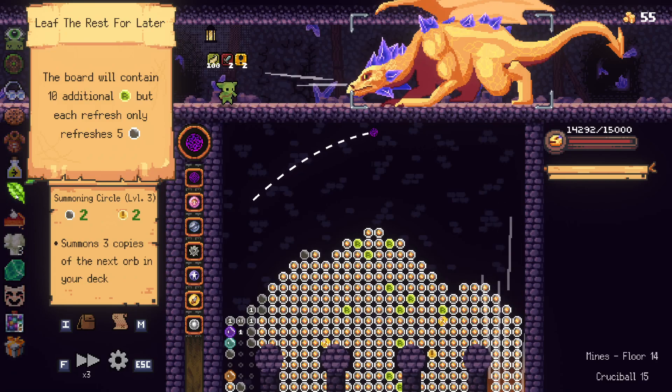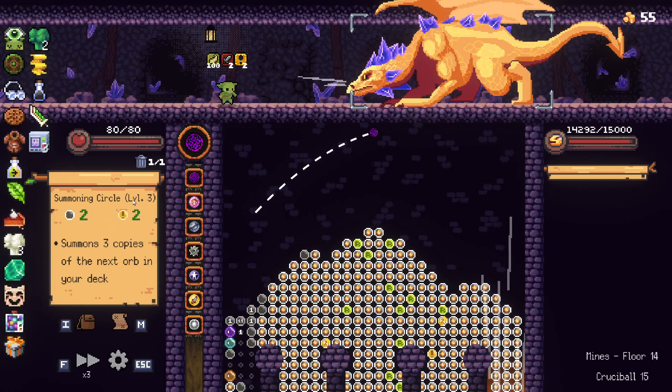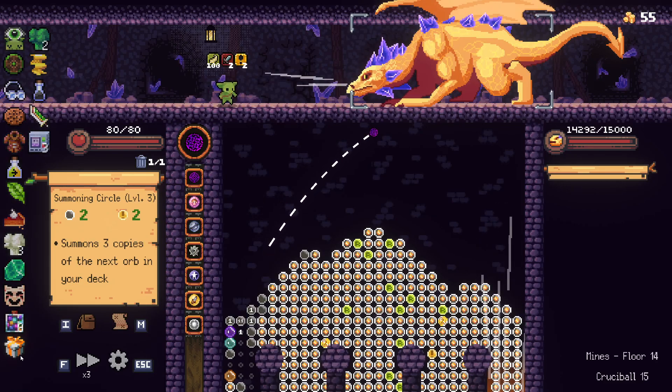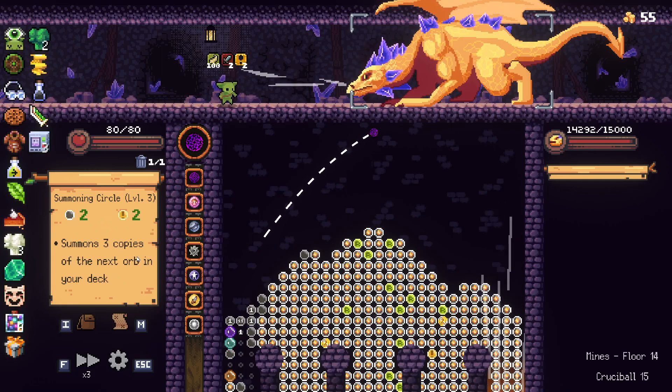Leaf the Rest for Later — basically it gives us ten additional refreshes, but it only refreshes five. That can hurt you, but I have a Gift that Keeps on Giving. So all picks have Durable, so things aren't expiring as much.